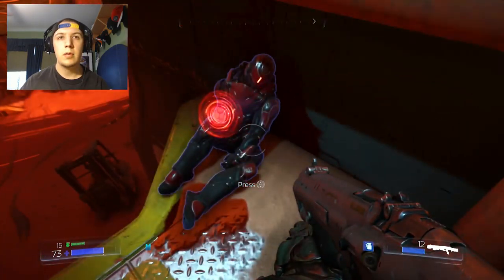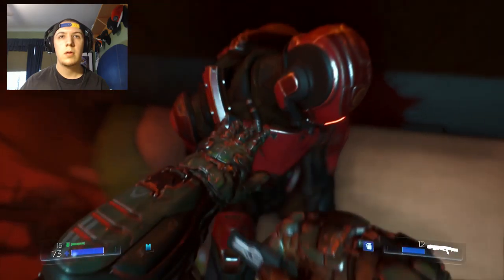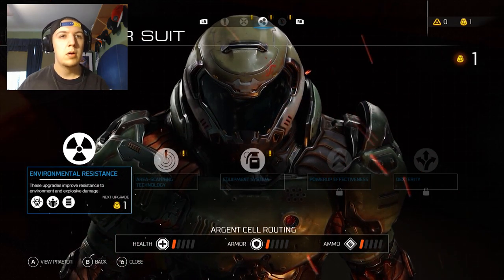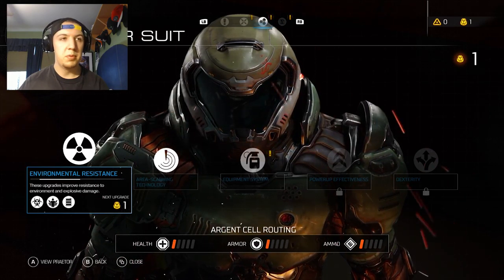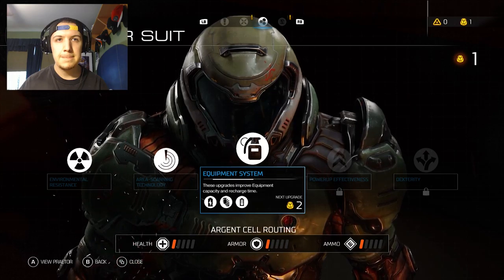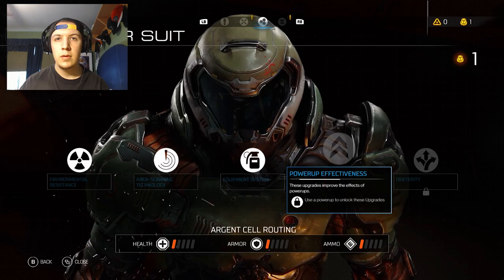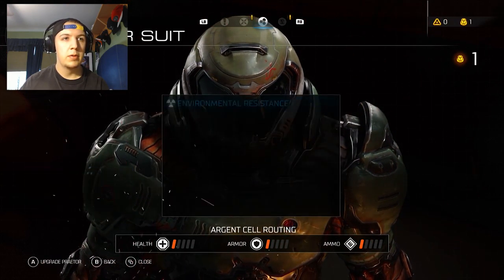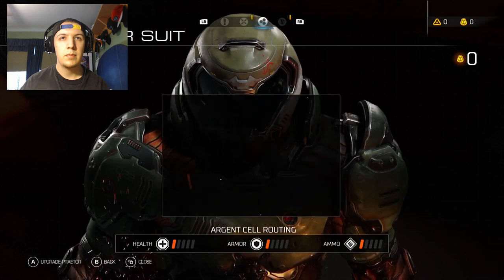Ooh, what do we got here? Another thing. Enhance. Ooh, what'd I do? I guess an upgrade. I got an upgrade. Use a power-up to unlock these upgrades. Okay. Let's do that. Sounds good.